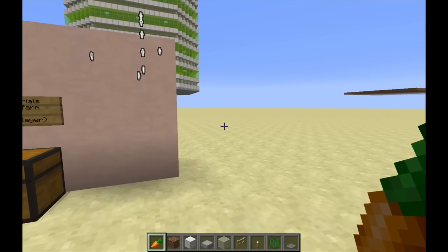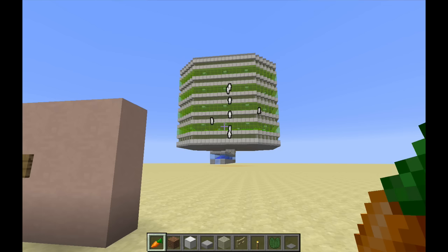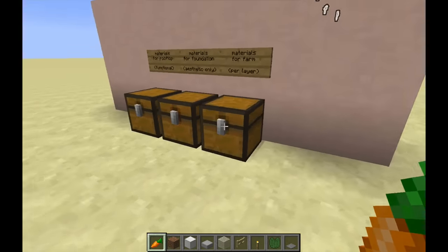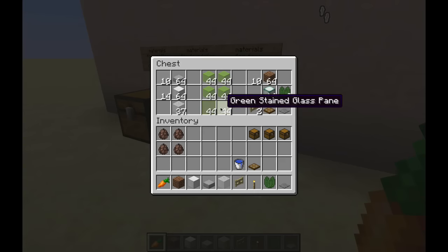This particular build has four farm layers, indicated by the ribbons of lime stained glass — one, two, three, and four. Each farm layer includes about 10 stacks of slabs and about 14 stacks of full blocks, plus some glass and glass panes.